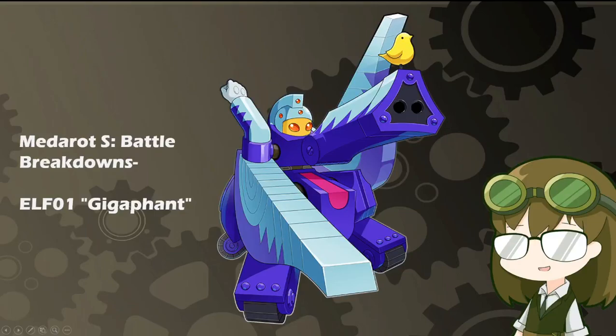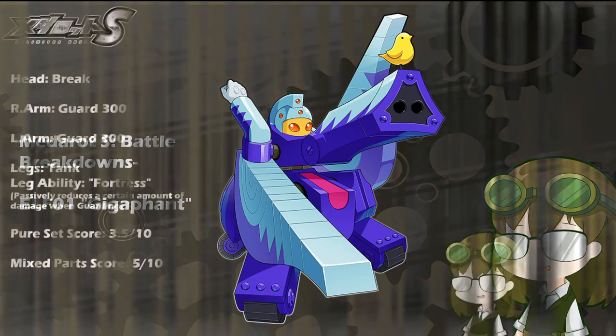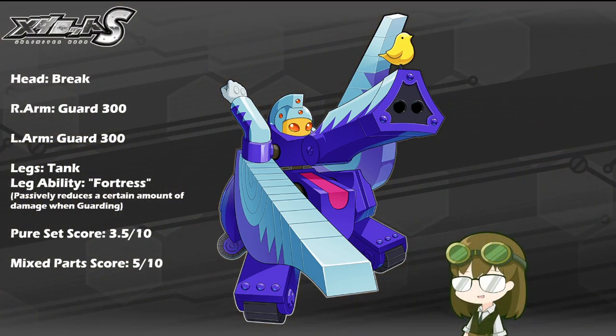A model that debuted in MetaRot DS in 2010 and has stuck around in most rosters consistently since, it is ELF-01 Gigafant, with the kit of Brake, Double Guard 300, Tank Legs, and the leg ability of Fortress, which passively reduces incoming damage a certain amount when guarding.